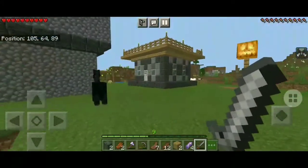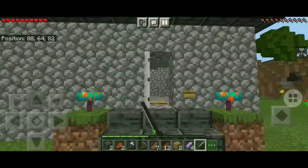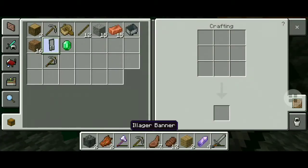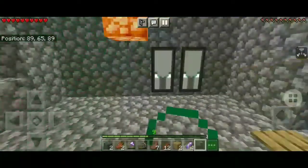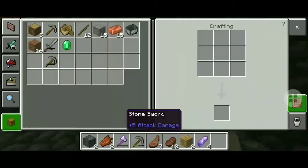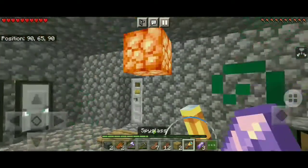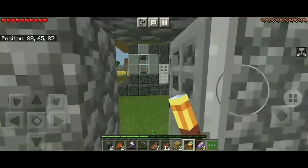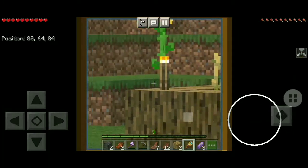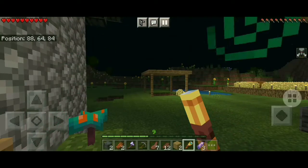I had already made my Nether portal, and after making it I started exploring. I noticed something. This is the banner I've been talking about — it looks like there's a window with somebody peeking out. And this is how you make a spyglass: with amethyst shards and copper. This is also my farm — you can see the pumpkins.